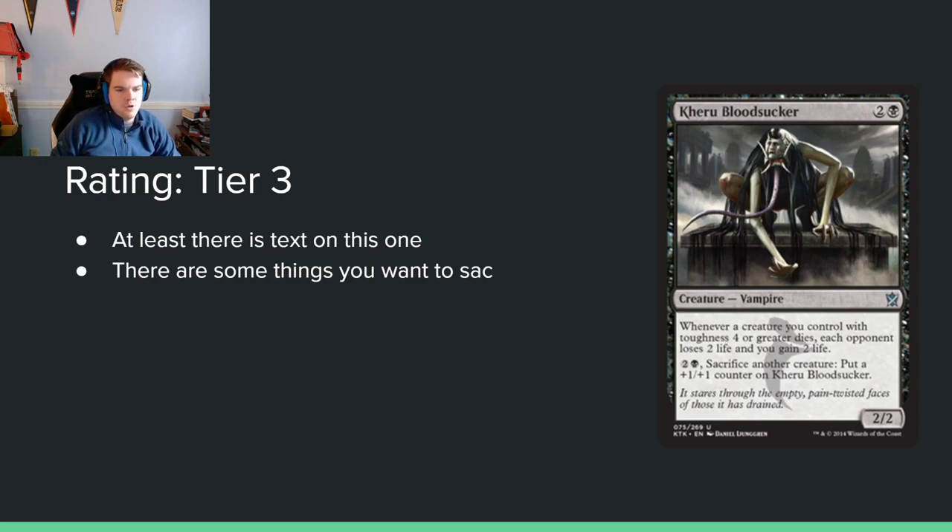Kheru Bloodsucker: 2 and a black for a 2/2. Whenever a creature you control with toughness 4 or greater dies, each opponent loses 2 life and you gain 2 life. You can also pay 2 and a black and sacrifice another creature to put a plus 1, plus 1 counter on it. There are a lot of creatures in this set with 4 toughness or greater. The draining for 2 is a pretty large and pretty good ability to have. It seems sorta okay — I kinda like it.